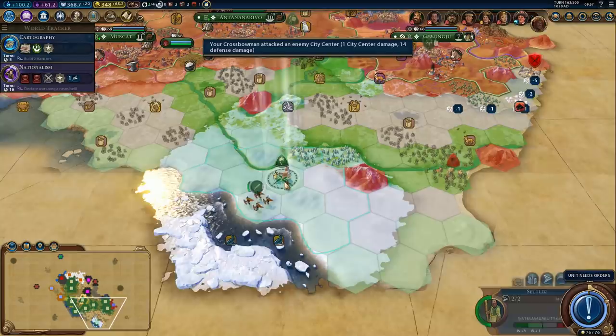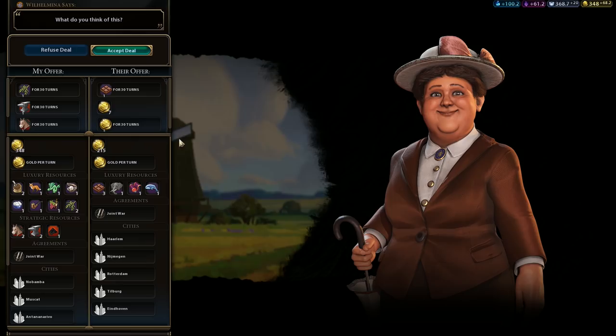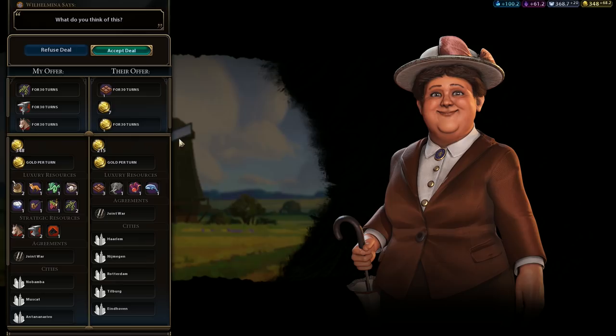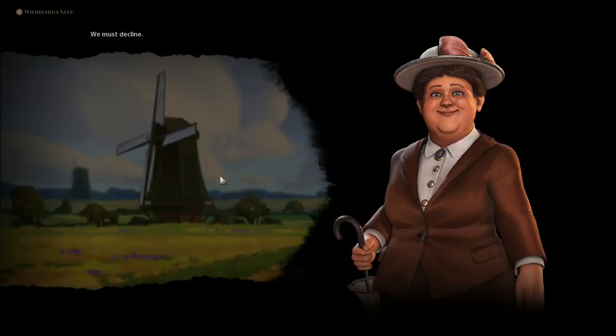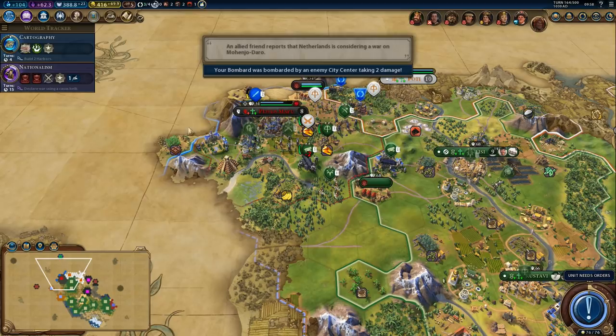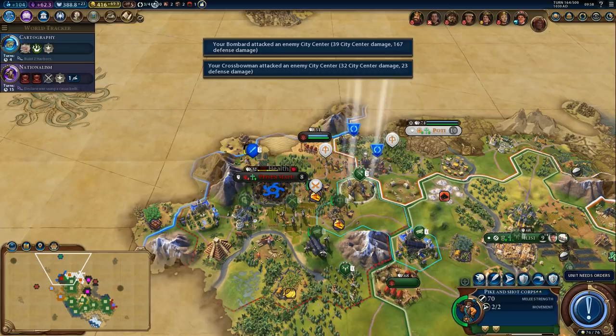I wonder if we could declare war using a CB to get the nationalism boost. I don't think we have a CB on anyone right now. Fortify and the bombards can do their job on the next turn. Let's do some damage - that's not very hard. In fact, I think we can just take the city right now. Yeah, we certainly can. There, it's ours - keep the city.